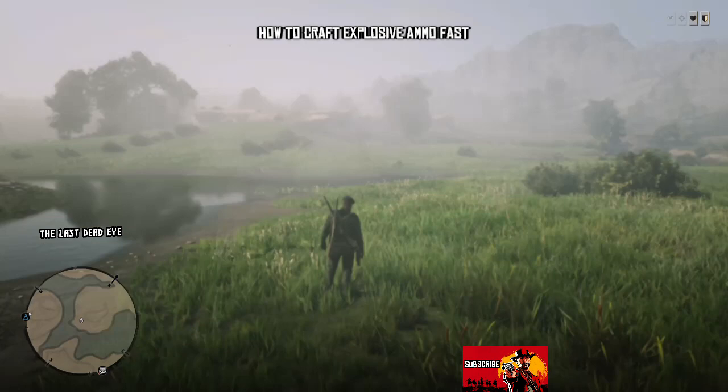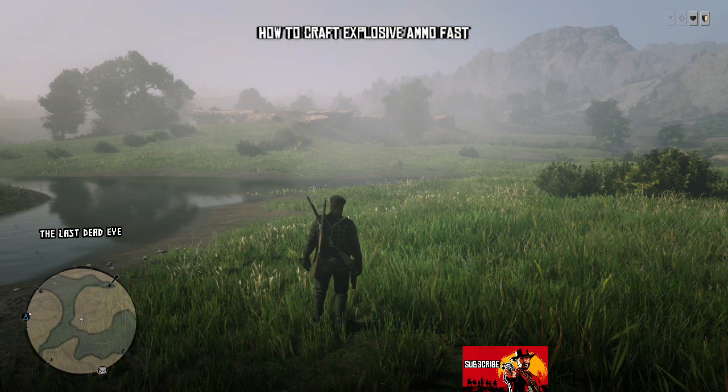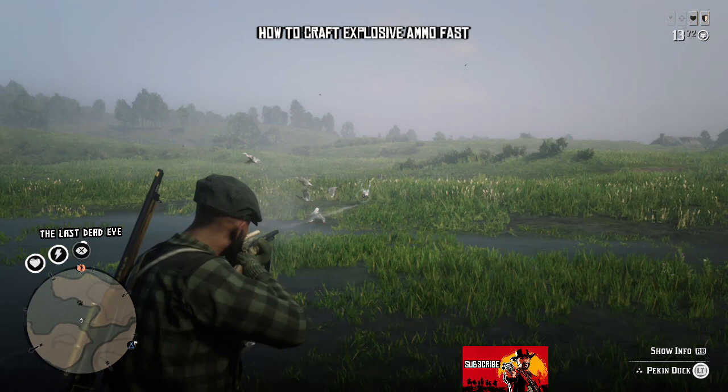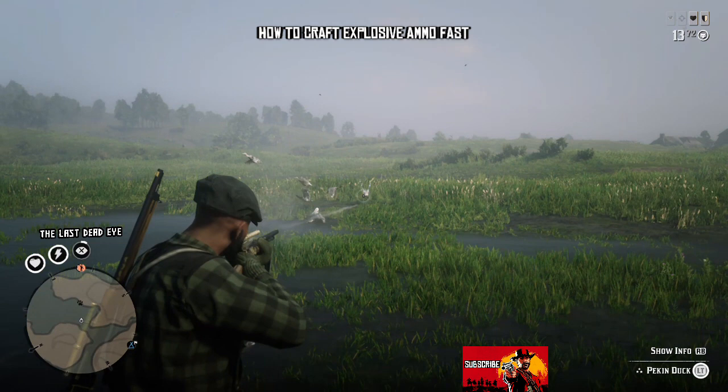After we've killed the ducks and the geese, we go into our menu, select Online, and free roam. We'll load right back in the same area and just rinse and repeat — run over, shoot the ducks again, shoot the geese again. You'll have 15 to 25 animal fat per load, and sometimes you only need to load one time and you've got all the fat you need.